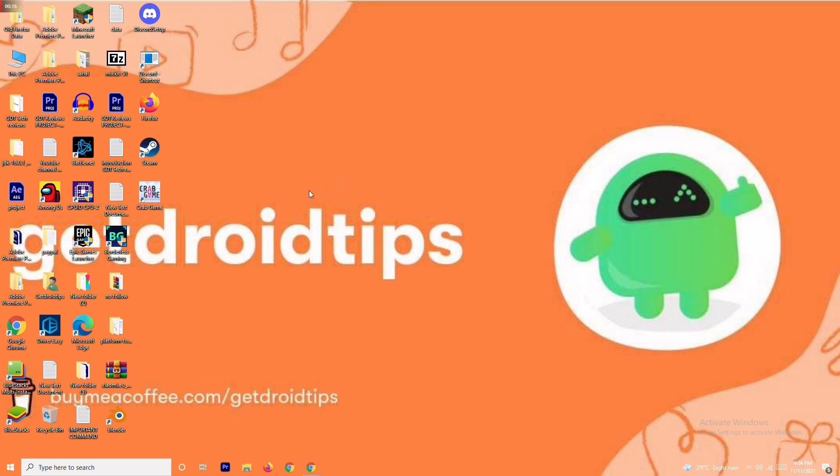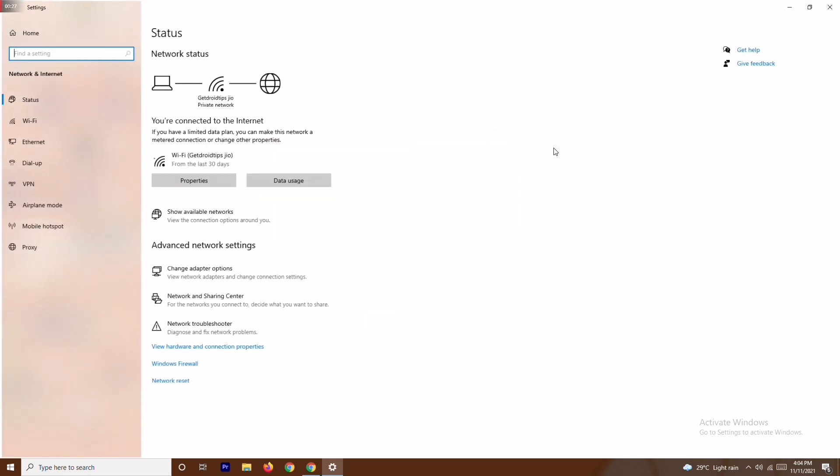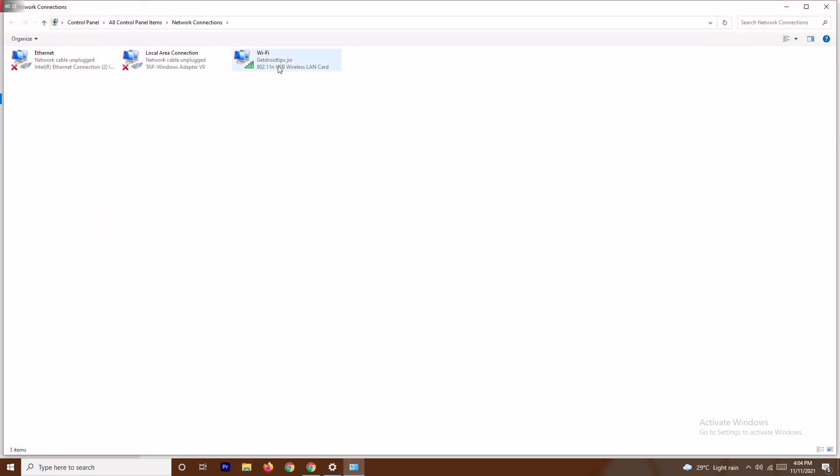The first thing you have to do is press the Windows key and I key together to open Settings. From here, go to Network and Internet at the top, and then go to Change Adapter Options.